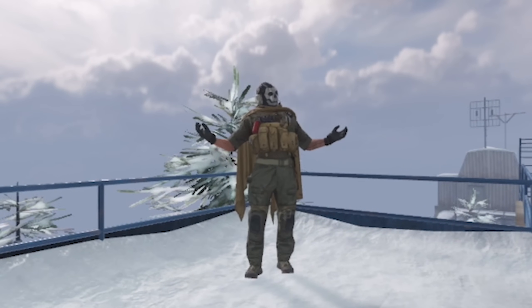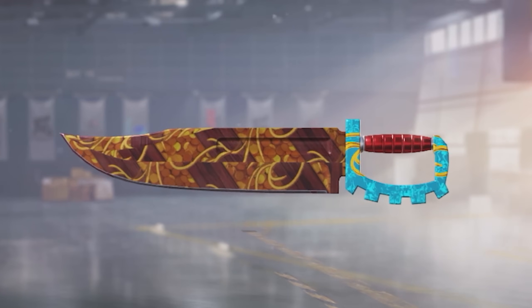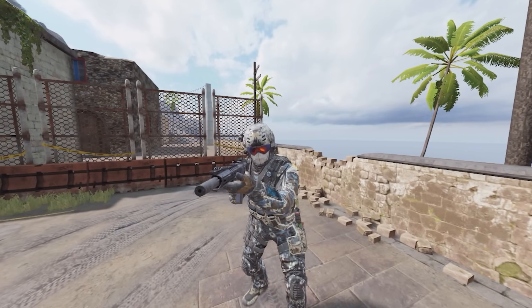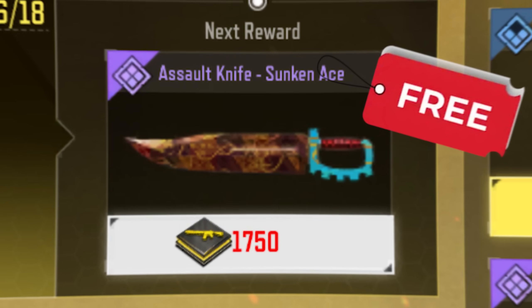So without wasting any more time, let's get started with the first free assault knife — the assault knife Sunken Ace — which is a pretty nice looking assault knife. The process of unlocking it is very simple because it's part of the Construct Rewards feature of the game, so you can grind and get it for free.